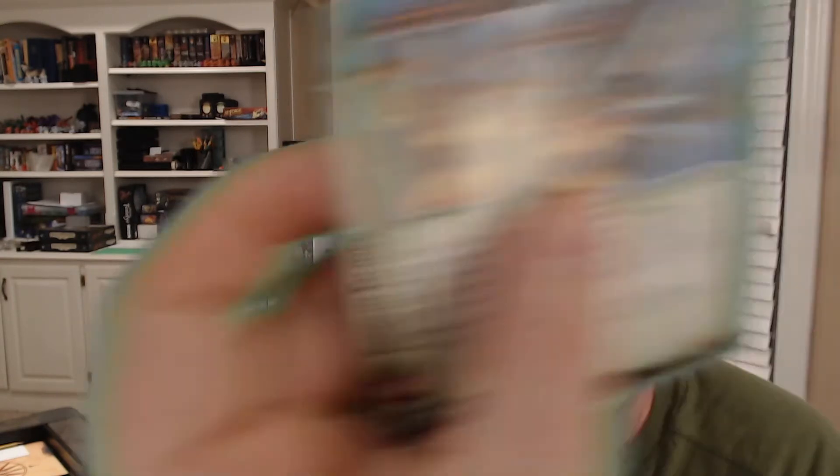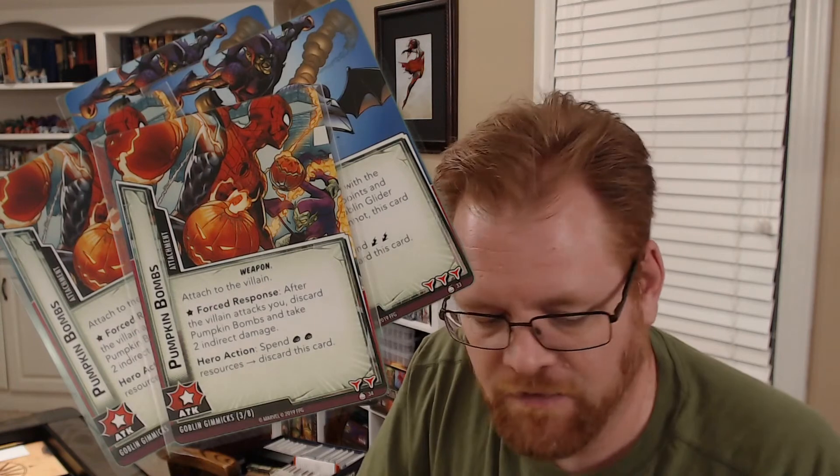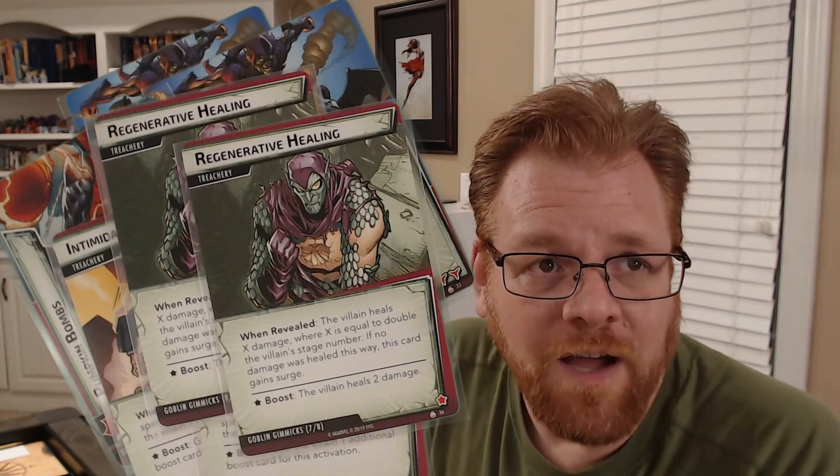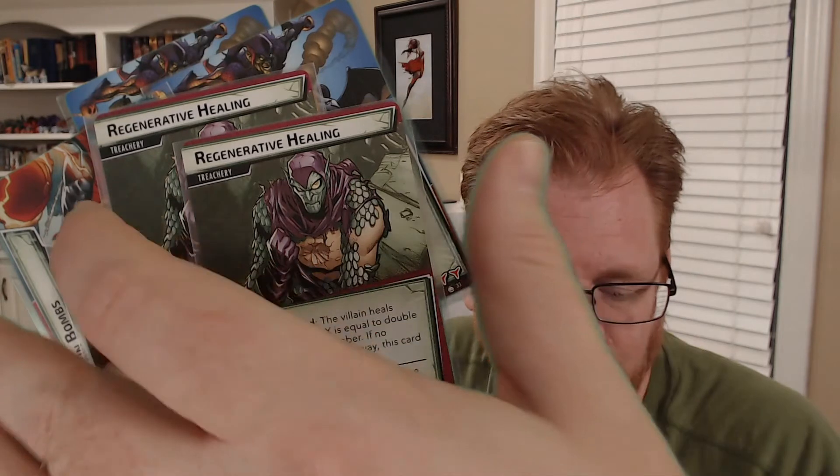Then we start talking about the Goblin scenario pack. The Goblin scenario pack has something very similar in the Goblin Gimmicks — your Goblin Glider, your Pumpkin Bombs, some Intimidation, and your Janitor of Healing. Those all really only work with the Goblin deck. They're all very annoying cards but they seem like extensions of Green Goblin. I don't really consider them a modular encounter deck — they get added in with Goblin but I wouldn't consider them modular. I think they would break theme if you threw them in with say Rhino or something else.